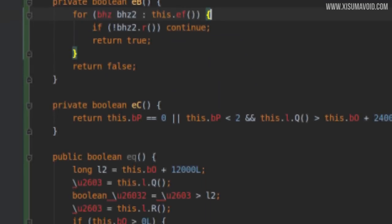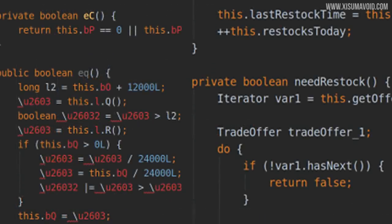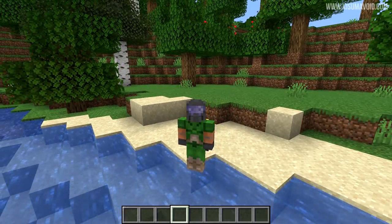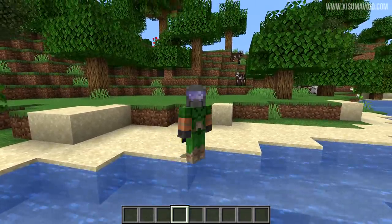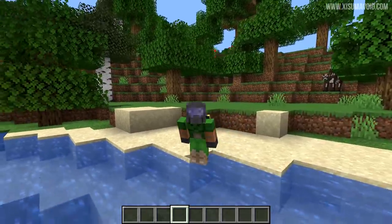Here is some obfuscated code and then here is some deobfuscated code. If we put them side by side, you may not be able to read code but you can see on the left there's a bunch of jumbled red letters that don't really mean too much. On the right it says things like 'trade offer' and 'need restock', which pretty much tells you what part of the game code you're looking at. Coders who want to tinker with the game will be able to see what the game is actually doing straight away. We should see more mods being brought up to the latest versions, and things like Forge and Spigot being updated a lot quicker than usual. I think this is a fantastic move by Mojang and it's really going to help the modded community.